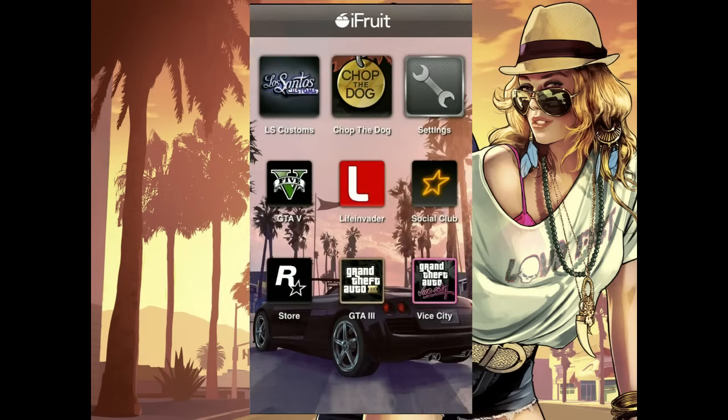Once you've logged in, you'll be on the home screen for the iFruit application. Now there are a few apps here which I'll be talking about. First of all, it's called Chop the Dog. Franklin has a dog called Chop, and a doggy needs to be looked after. You can actually take care of his dog on the go when you're not playing the game, and depending on how you look after the dog, it actually affects his behaviour within the game — so whatever you do in this app reflects what happens in-game.